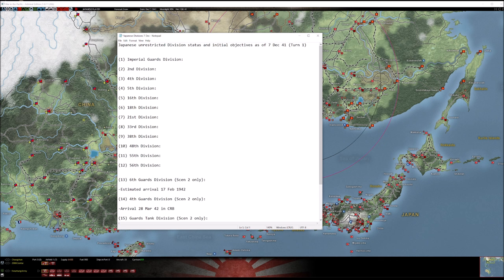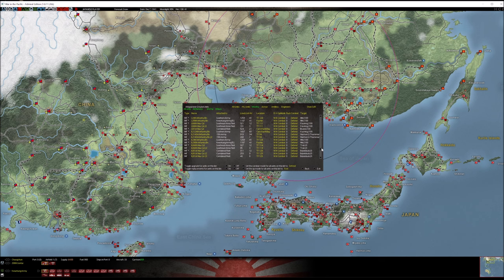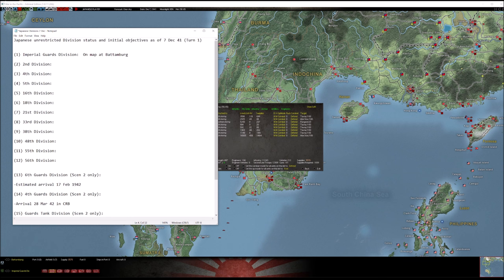You have the Imperial Guard, Second, Fourth, Fifth, and so on. Not all of these divisions are formed up. Let's start with the Imperial Guards Division — it's at Battambang, and it's one full division right there. You can move this one anywhere you want.